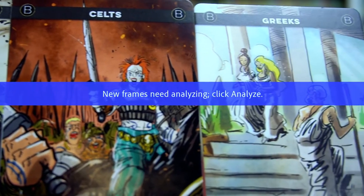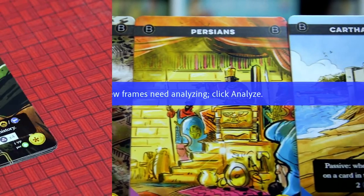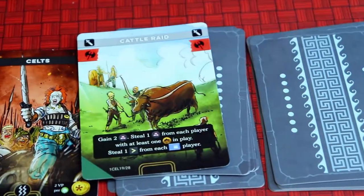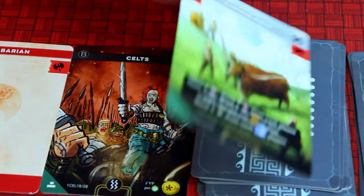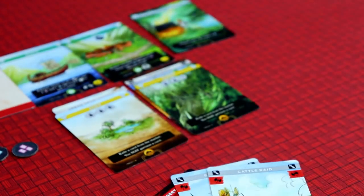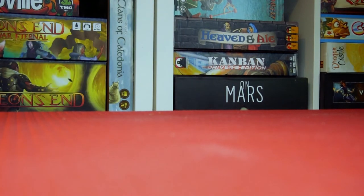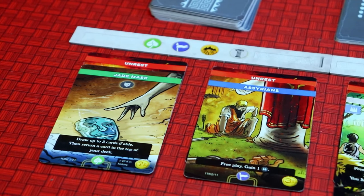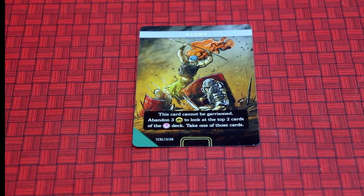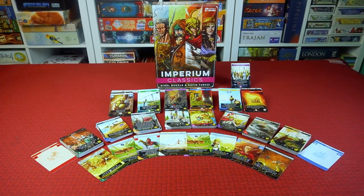Have you ever wondered what it might be like to lead an ancient civilization to greatness? Well, here's your chance. You can choose your unique civilization, each with their own personal deck. Play cards from your deck to advance and build your tableau. Become civilized to develop further, but watch out for unrest amidst these changes. You can obtain glory and fame, and then we'll see whose civilization is the greatest.